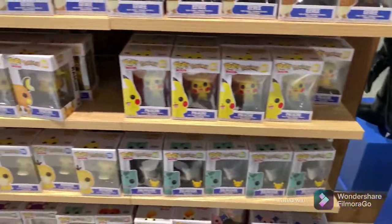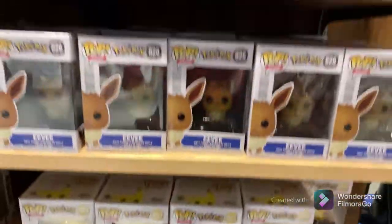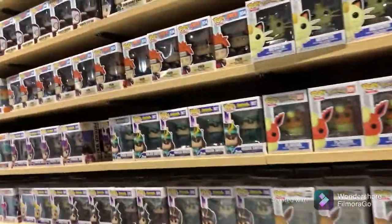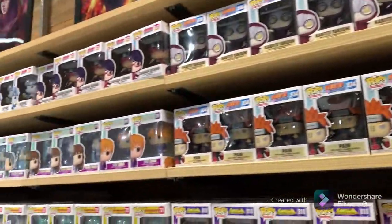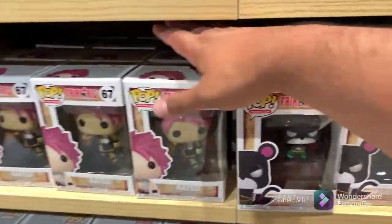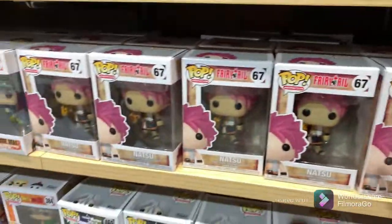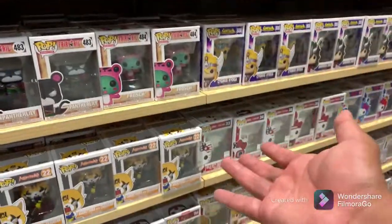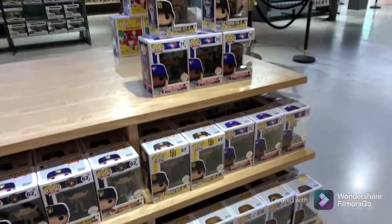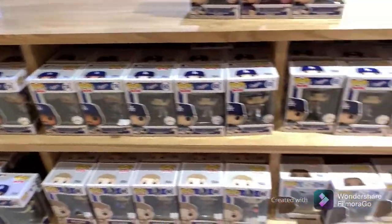We got the Pokemon section right here — Bulbasaur, and something I'm still figuring out, leave a comment if you know what it is. We got Flareon, Jolteon, Vaporeon, Eevee — not too bad. Got Naruto Shippuden, and if anyone needs them, they got Hello Kitty Olympics, some Yugioh. This is something I hardly see nowadays — the Fairy Tails. I think this is my first time actually seeing them in person. If you guys need them, they're right here. They also have Mookie and Corey — Dodger fans, come get them!